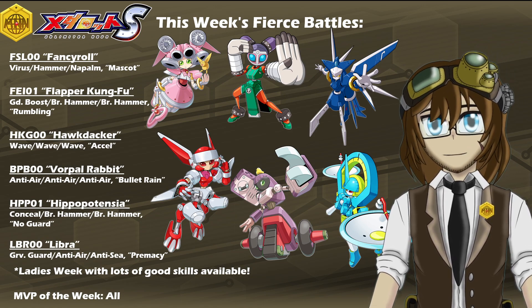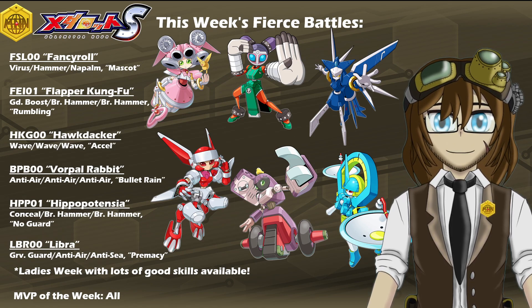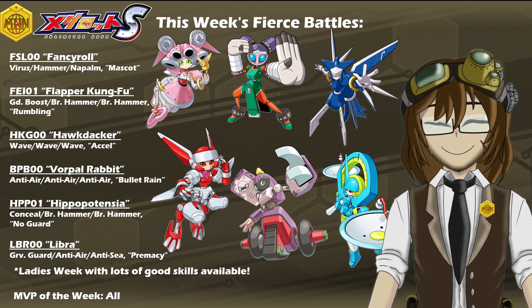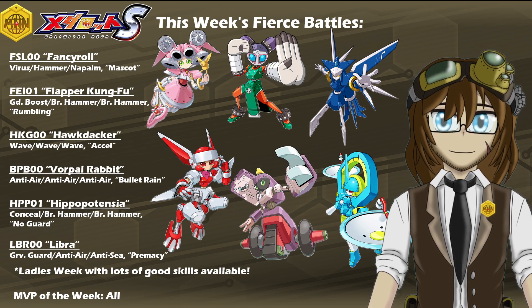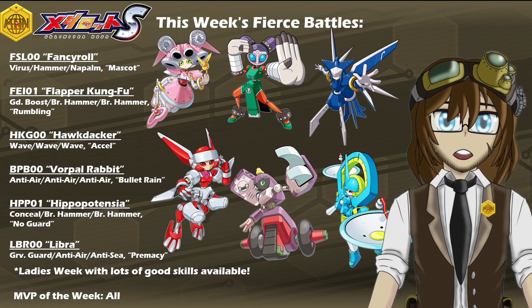On this bottom row, we're starting off with BPB-0 Vorpul Rabbit from the Zodiac Rabbit type from MetaRot R, with Triple Anti-Air, Biped Legs, and the leg ability of Bullet Rain. We also have HPP-01 Hippopotensia with Conceal, Double Break Hammer, Wheeled Legs, and No Guard. And then last but not least, LBR-0 Libra with Gravity Guard, Anti-Air, Anti-Sea, and Float Legs, and the leg ability of Premisee.